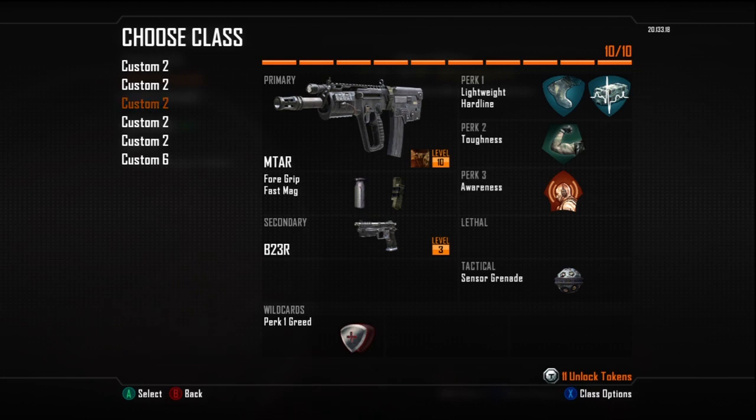Now, when you do prestige, your weapon level does not reset — you do not lose any of your camos, you do not lose any of your attachments. The weapon system and the prestige system are on two different levels, so when you prestige, you lose access to your guns, but you don't lose your gun progress.